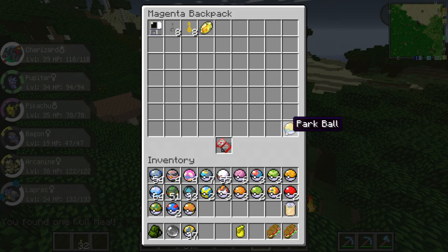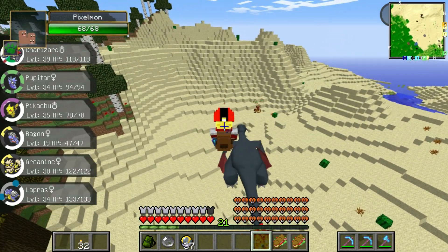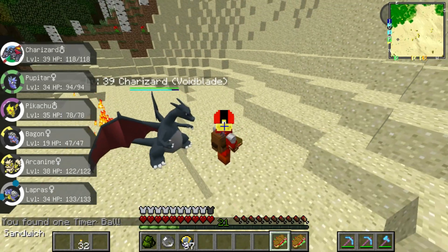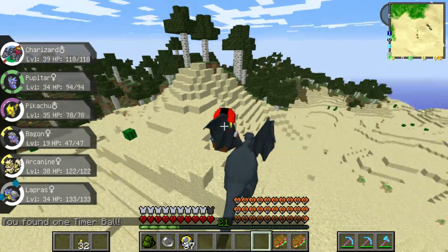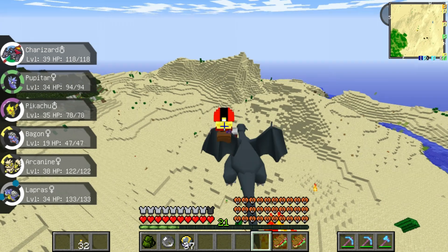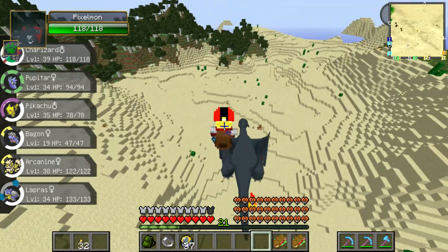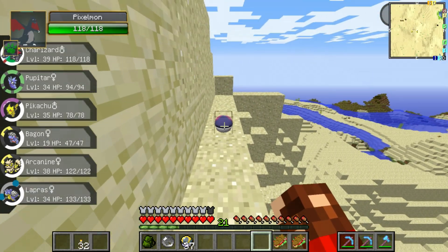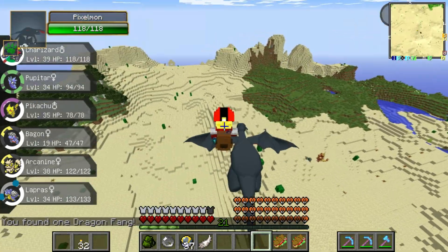I also found out the Park Ball is indeed a master ball — well, sort of a master ball. They both have the same effect of instant catch. So if I get more, I'll be able to get more easy legendaries. What's with this lag today? Seriously, that doesn't happen often. It's really weird. I haven't had lag like this in ages.